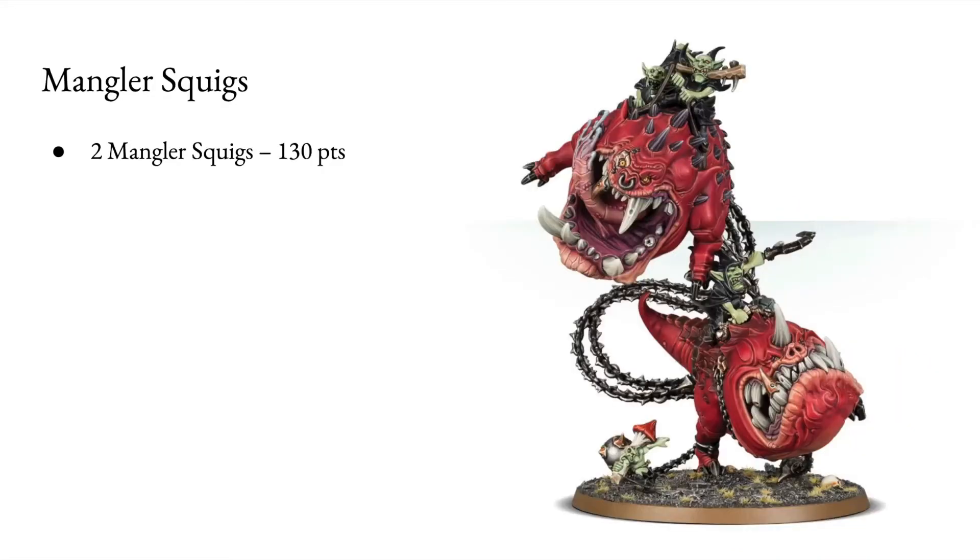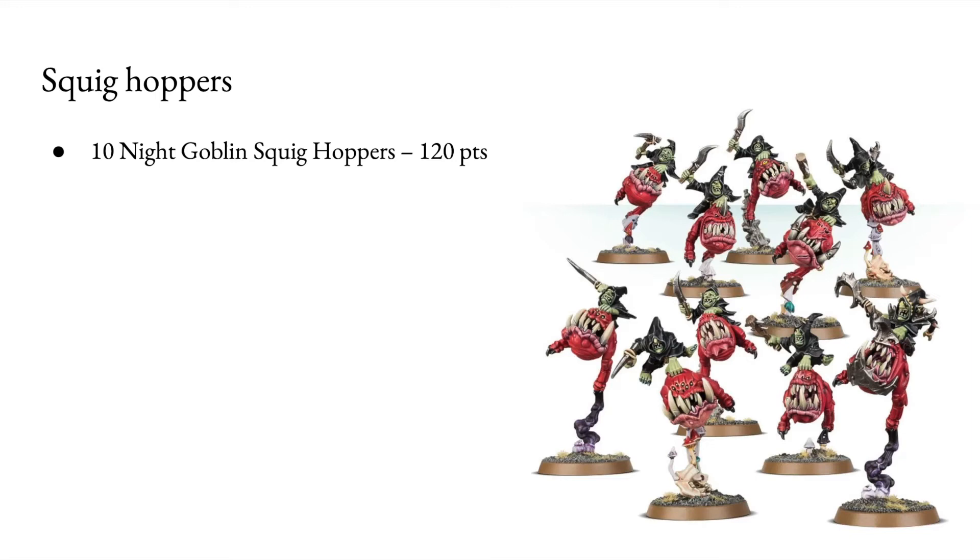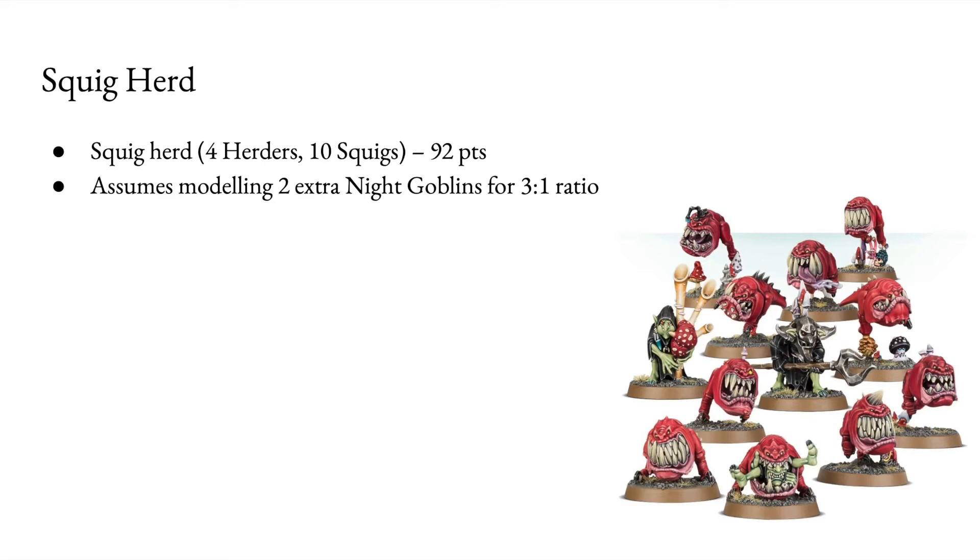You get 2 Mangler Squigs — that's 130 points. Brand new models, but they work a charm for the old army lists. Squig Hoppers will be used as 10 Night Goblin Squig Hoppers — very straightforward — at 120 points. For the Squig Herd: in Warhammer Fantasy 8th edition you need a 3-to-1 ratio, so for every 3 Squigs you need 1 Night Goblin. You'd need to source 2 extra Herders, which shouldn't be hard if you're playing Night Goblins. So that gives you 4 Herders and 10 Squigs — 92 points.